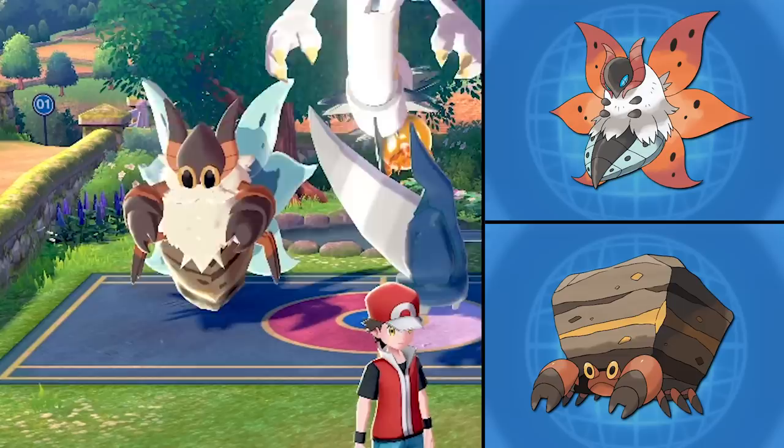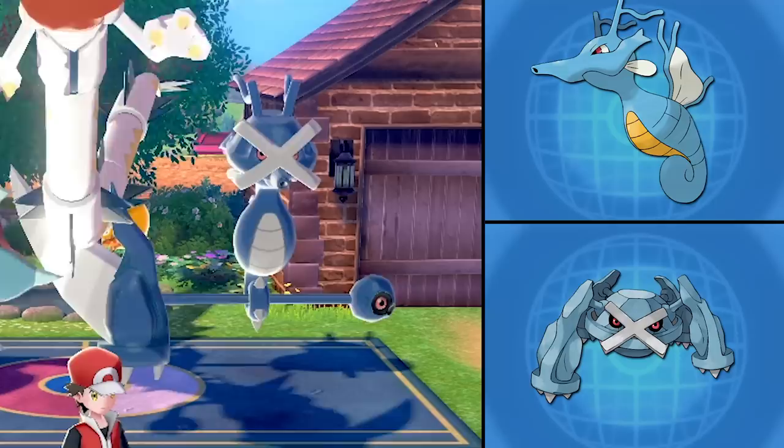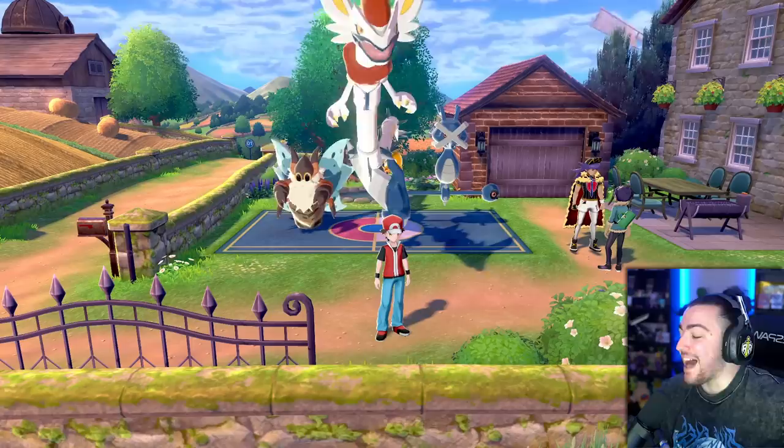Do you want to go pick your Pokemon first? Let's see what we're cooking up. On the left we have a Volcrona and Crustle — Santa Claus. Middle is Cinderace and Rayquaza. On the right is Kingdra and Metagross. You get one custom move for any of those, so you can pick whichever one you want. The one speaking to me the most is the Cinderace Rayquaza — that thing looks menacing.